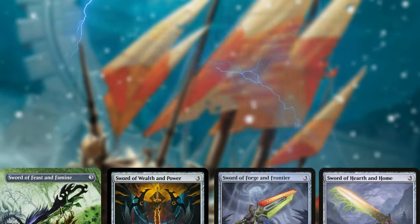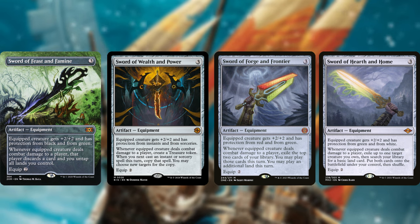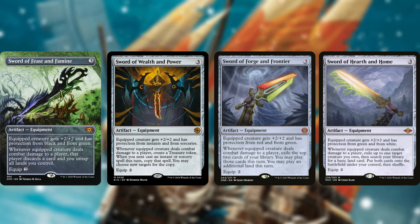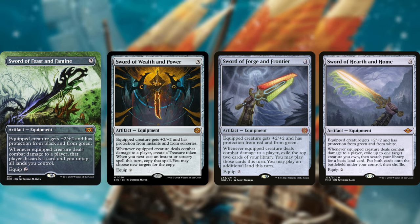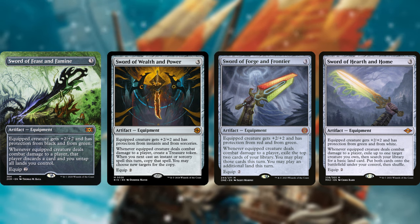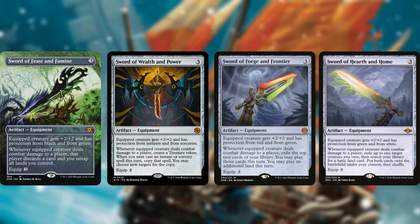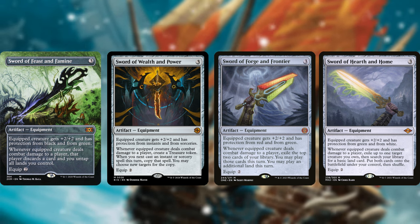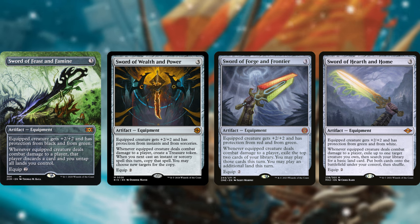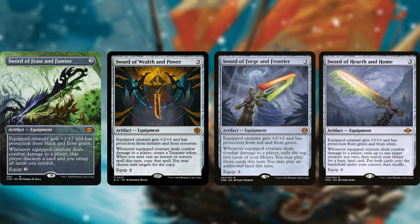I also want to touch on the Sword cycle, since their triggers will fire twice when you deal combat damage. My favorites in this deck are Sword of Feast and Famine, Sword of Wealth and Power, Sword of Forge and Frontier, and Sword of Hearth and Home. Sword of Feast and Famine is incredible — whenever a creature deals combat damage the opponent discards a card and you untap all your lands, and with Felix that triggers twice. Sword of Wealth and Power is one of the better swords overall: the equipped creature gets +2/+2, protection from instants and sorceries, generates treasure tokens, and can copy spells you cast that turn. It also has a neat Ruham easter egg in the art.